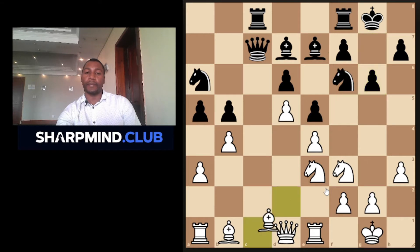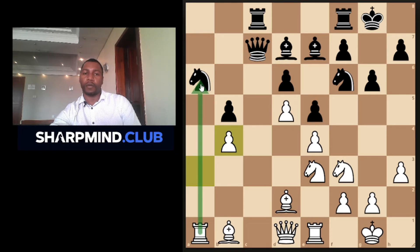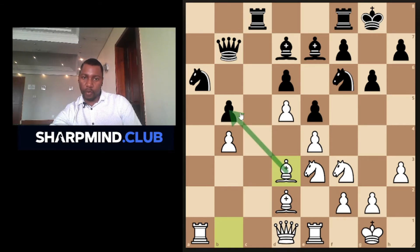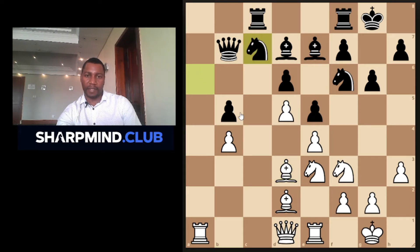After G6, white played bishop to D2. Captures, captures. Now white has managed to open up his rook on the flanks — it's directly attacking the knight. Black plays queen B7 supporting the knight. Bishop D3, putting more pressure on the flanks on the queen's side. Knight C7. I kind of like white's position here. Look at black's knight — it doesn't have good squares to move to.